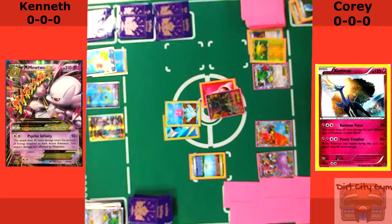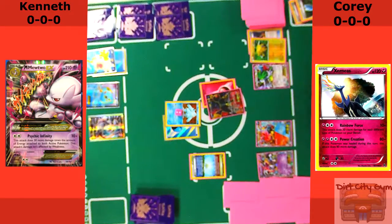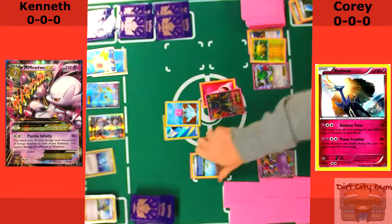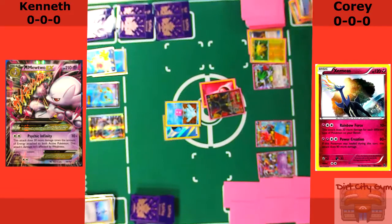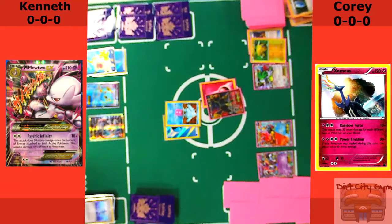We get an Energy onto the Regice and he's going to VS Seeker for Delinquent. This is when I wasn't paying attention — I forgot he had the Delinquent in the discard pile, so I've got to discard DCE and VS Seeker. Now I'm in a pickle. I think I have a Sycamore in my hand at this point, but I'm now out of VS Seekers for the game, which puts me in a spot.